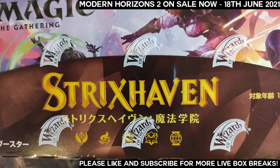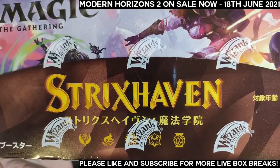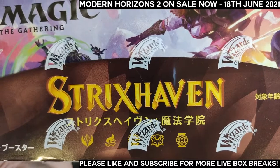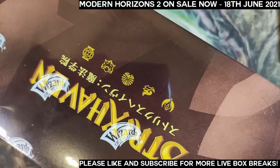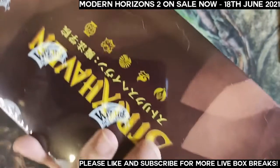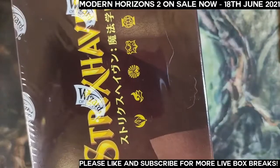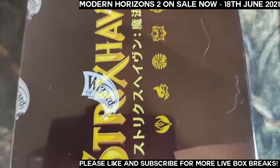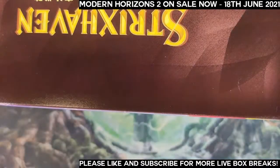Hello, my name is QJ, welcome to my channel. I have a box of Strixhaven Set Booster Japanese Edition to open for a box break from three box breakers. We are very much looking forward to seeing some amazing Japanese alternate art mystical archive cards. Even though everyone is pretty excited about Modern Horizons, I myself am actually pretty excited for this box because the Japanese alternate art has been one of my favorite things in Magic recently.